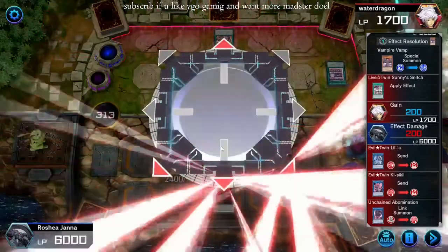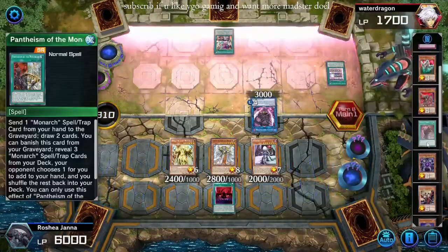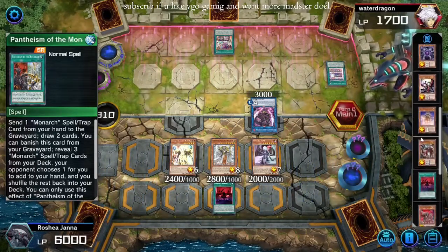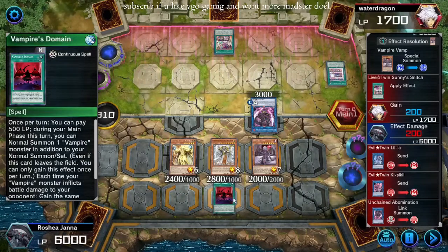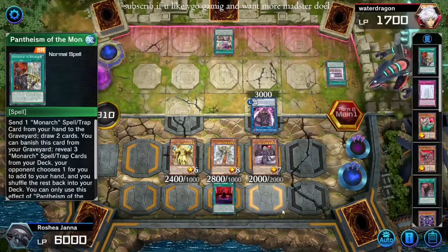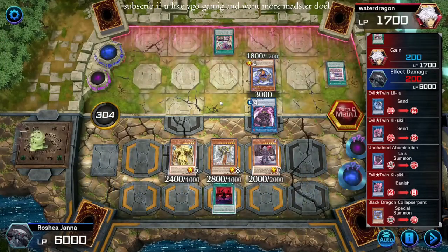He's got another Abomination. Do I lose? Okay, I don't think I lose. I think he's gonna run over something and pop something else. It's probably not going to keep Vamp on the field. I feel like he might pop Domain, or he might also want to get rid of Ether. He banished — I feel it for Collapse Serpent. Is this Chaos Live Twin? Okay, we gotta out another Abomination.